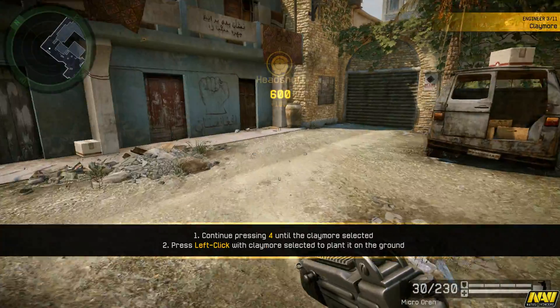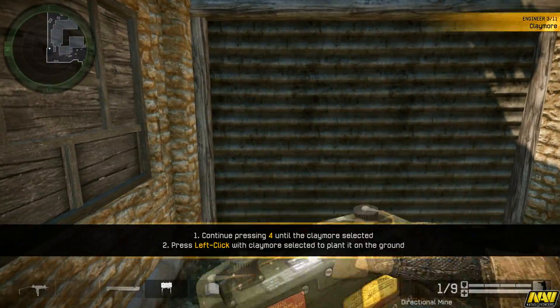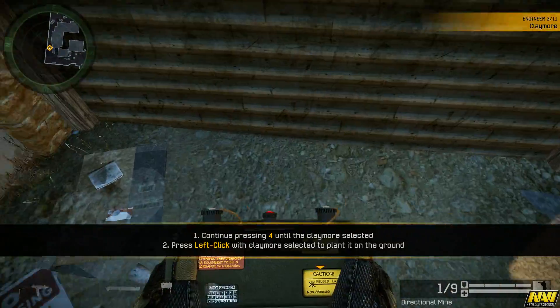Engineers can deploy claymore mines. They will automatically detonate when enemies get near. Deploy a claymore at the checkpoint.